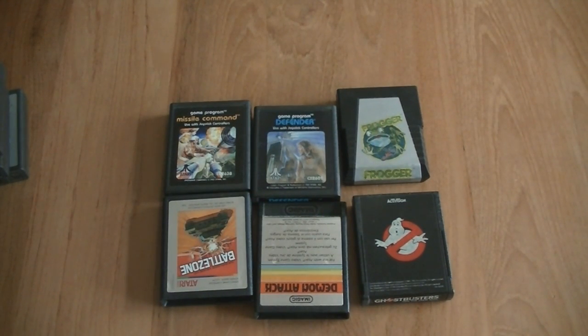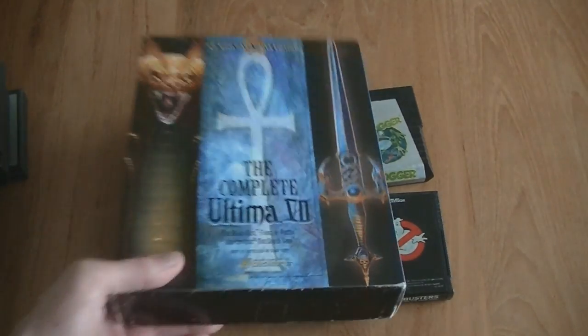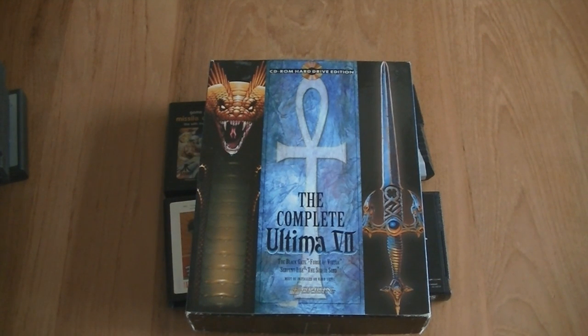One more game and then this video is over. It's a PC big box game — you'll see why I picked it up. It's an Ultima, and Ultimas are always good to pick up especially if priced well. This is the complete Ultima 7 which has all expansions: the Black Gate, Forge of Virtue, Serpent Isle and the Silver Seed. So that's it for this week. I hope you enjoyed watching this — check me out on facebook.com/drretromd, subscribe on YouTube, and I hope to see you again next time. Bye bye!